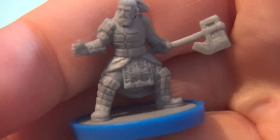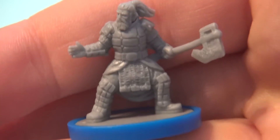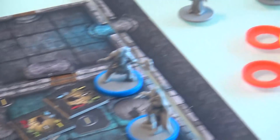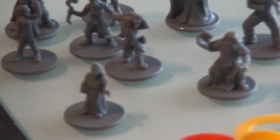Let's actually go ahead and show you a mini up close so you can get an idea of the level of detail for these. Here's a little warrior-type guy with his big, gigantic axe, ready to do some damage. And a bunch more minis, actually. There they all are. As you can see, looking nice.